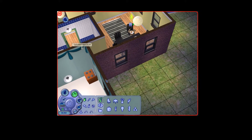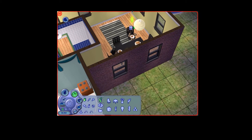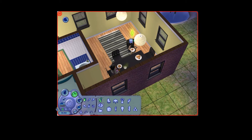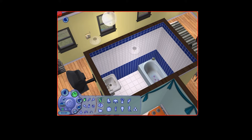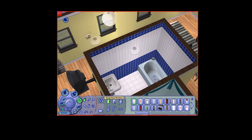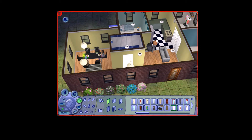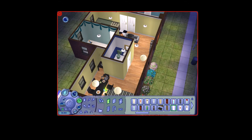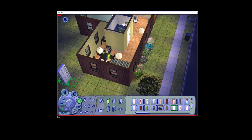It says can't select objects in use, and this is one of the times when we can use the move objects on cheat. The only time when we can't use it, someone told me, is when you want added benefits — like when you want to move a sim or a fire or something random like that. An example of when we can use it is when we're building something or dealing with bugged objects. Architecture is not going to affect your gameplay at all — it's just for the looks.